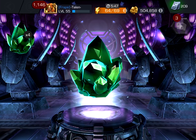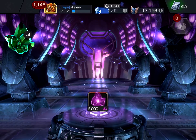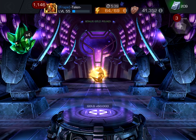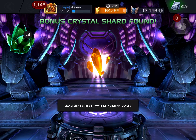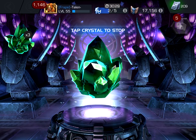The first one wasn't too exciting. Let's see what we get out of the second one here. We got some Mystic ISO, a little bit of gold — ooh, 50,000 gold, I'll take that — and four-star shards. 750 of them. That works for me.